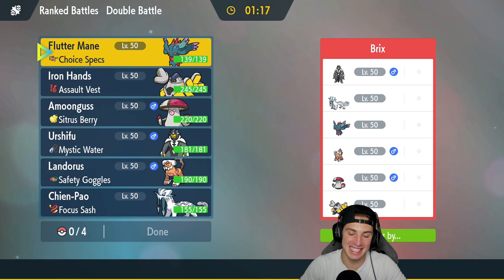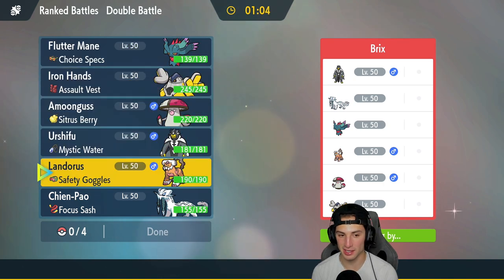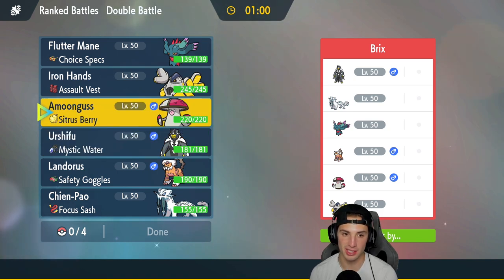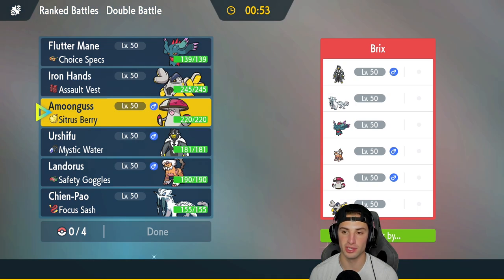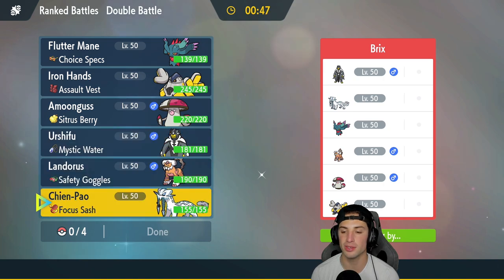We're going up against the exact same team — they've got every single Pokemon we have, so the rental code is starting to spread around. Looking for a win in match number one. I could lead Chien-Pao and Urshifu, that's a strong lead, or I could go Amoonguss as a lead because Amoonguss with Water Tera is just really strong. But I feel like they're going to bring Urshifu and Chien-Pao and I want mine available.